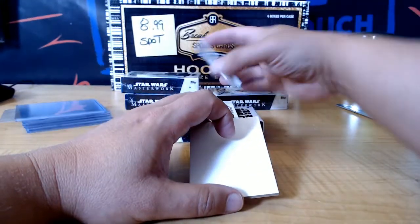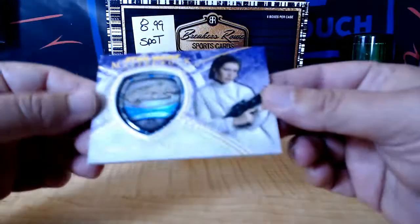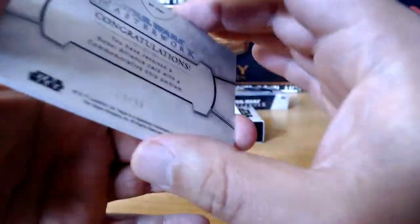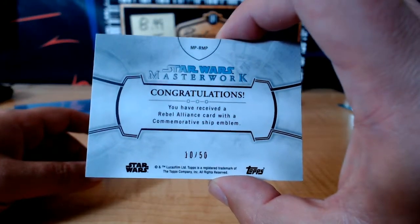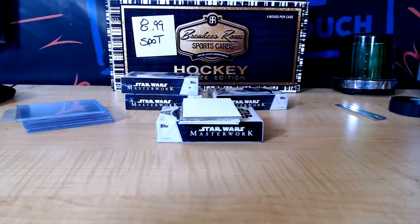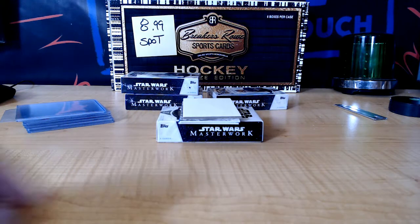Uh-oh, this is low numbered. This is nice, Jeff. Here's your relic — Princess Leia, the Millennium Falcon. And it's numbered: 10 of 50. So as far as that's concerned, that's a good, good hit right there relic-wise — or commemorative pin, or whatever you call it — being numbered to 50.